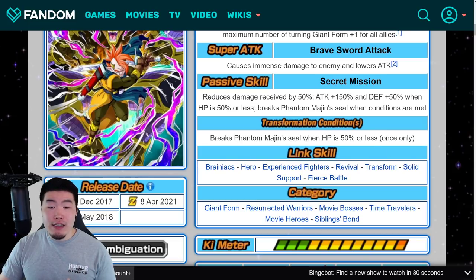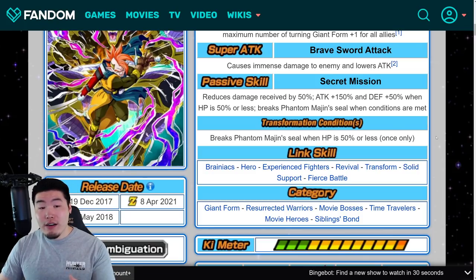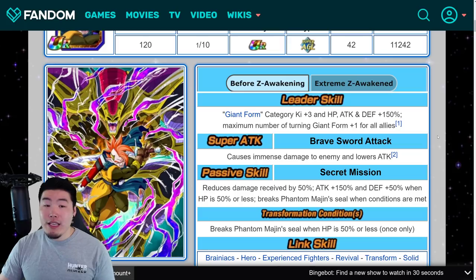The Passive reduces damage received by 50%, Attack plus 150% and Defense plus 50% when HP is 50% or less, and then breaks Phantom Majin's seal when conditions are met. The condition is you'll become Herudegarn when HP is 50% or less, once only.